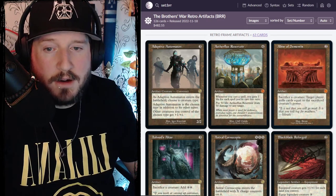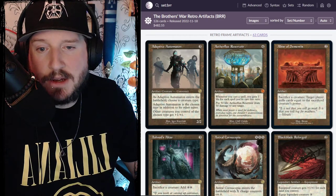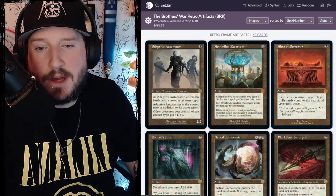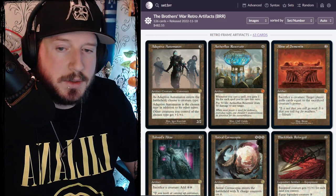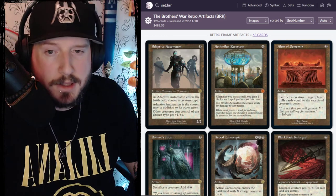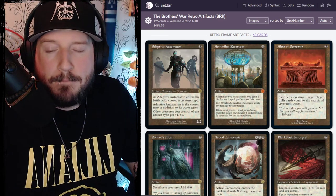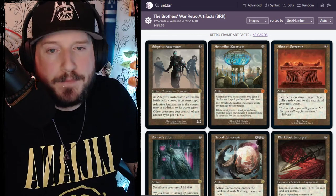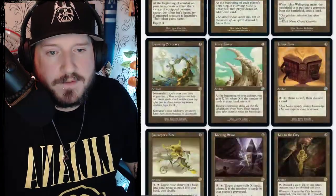Adaptive Automaton is three colorless for a 2/2 artifact creature construct. When it enters the battlefield, you choose a creature type. Adaptive Automaton is the chosen creature type in addition to its other types, and other creatures you control of the chosen type get plus one/plus one. So it's a cool little lord for whatever creature type you want.